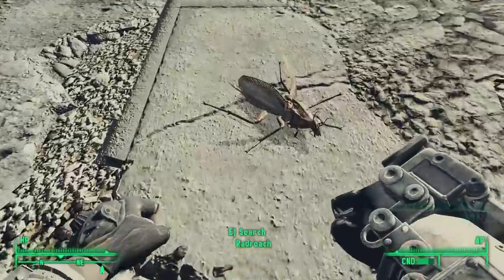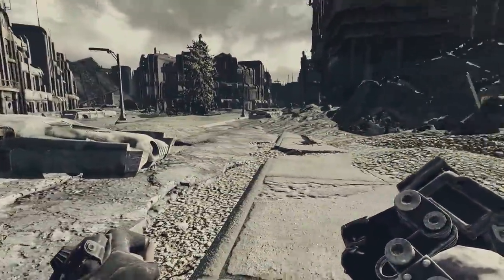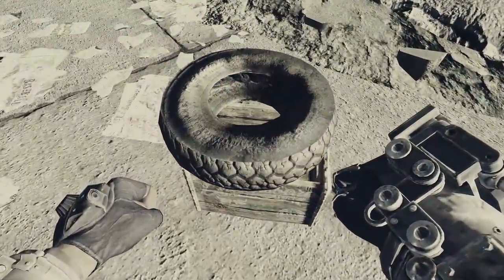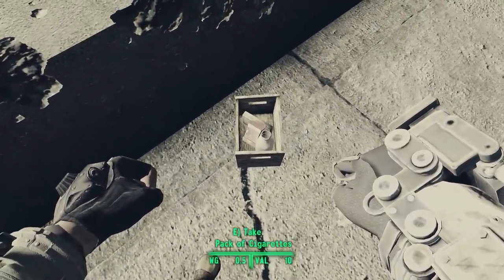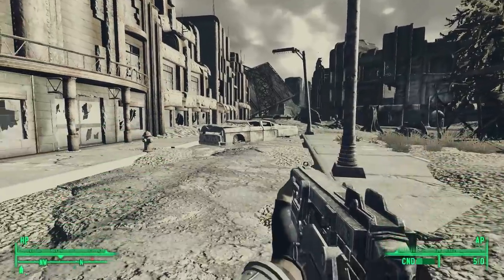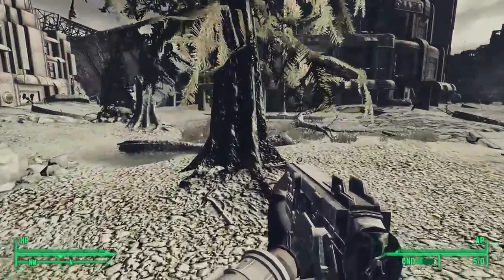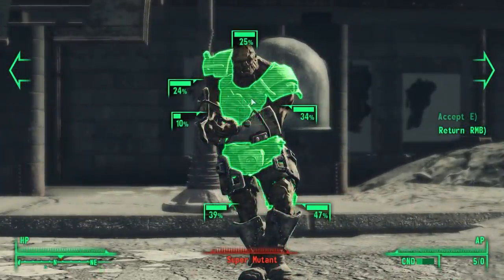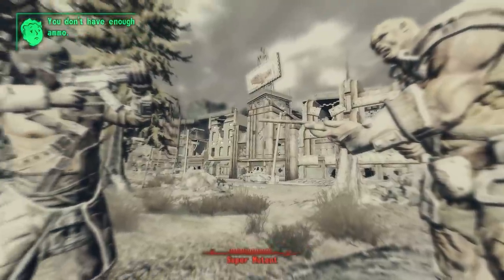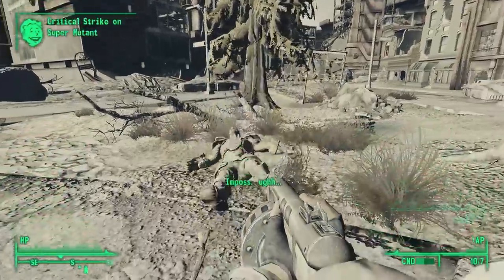To the southeast, we find a bunch of Radroaches and can test out our new Shocker. We loot them all for Radroach meat, which is useful since we're low on Stimpaks. Heading out into the middle of the square, we see two roads going off in a V-shape with buildings and a small park between them — Dexter Avenue and Andrew Avenue. To the north of us, we find our first Super Mutant, and there are more in the ruins to the east. Getting closer for better accuracy, switching to the shotgun — that was effective.